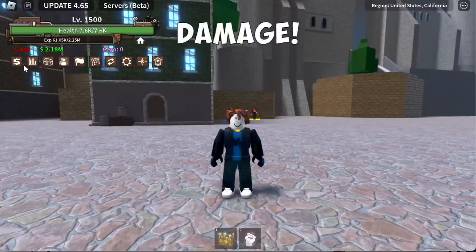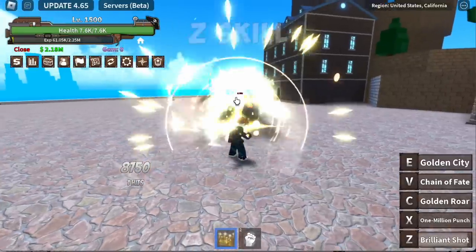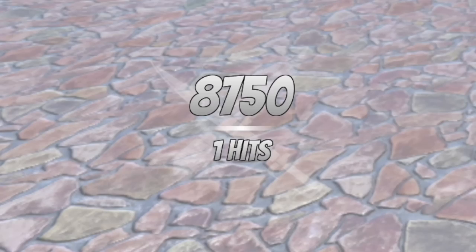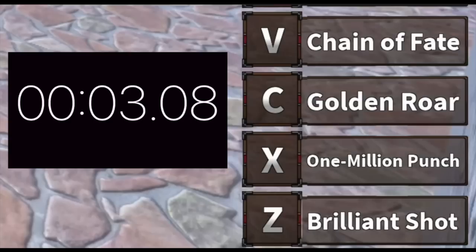Let's compare the damage. First, let's check the Gold Fruit. For the Z skill, we got the Brilliant Shot. Notice how fast it is. The cooldown is only 3 seconds. Not bad for a skill.